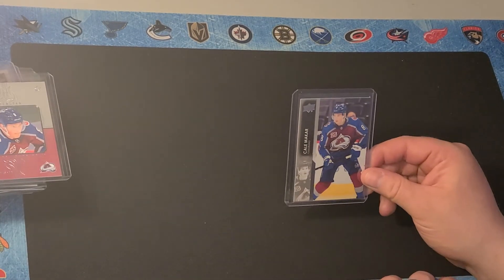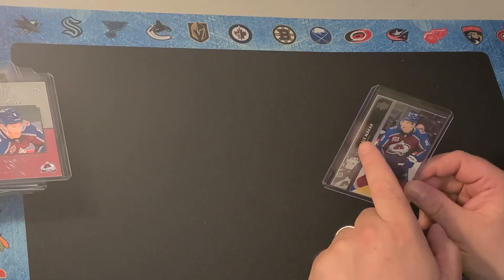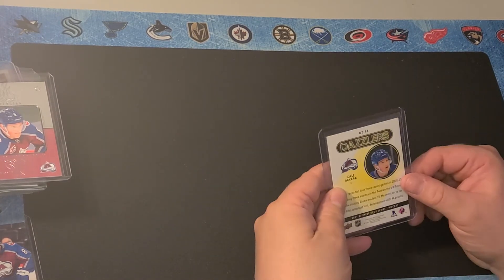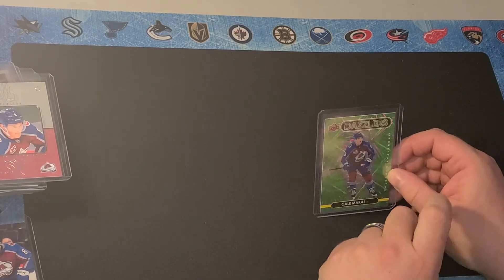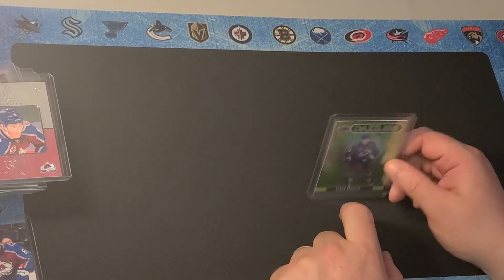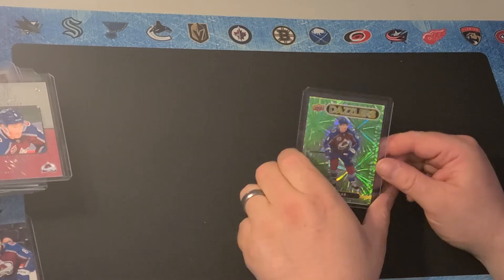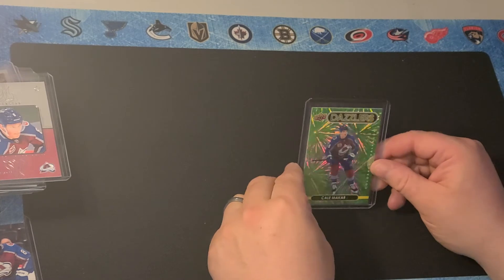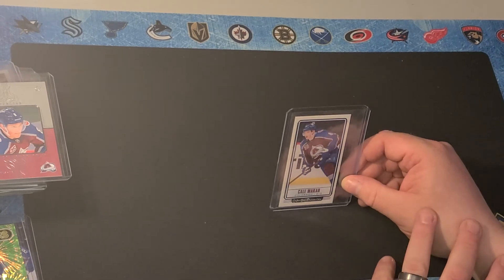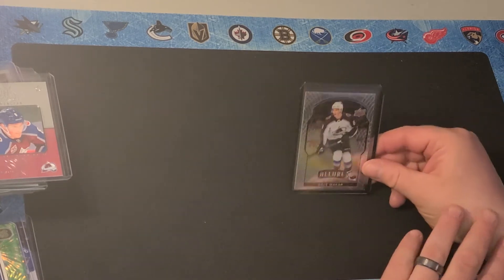This is just his base card from this year. I do like this little side part where they have another little profile picture of the player. Here's his Dazzler from this year. One thing I've noticed is from 2021-22, it says 'Dazzlers' at the top, but if you've got a 2020-21, it says 'Dazzlers' at the bottom — a subtle little difference to tell them apart. Here is his tall boy from this year — these are pretty cool. And here's his Allure base card.